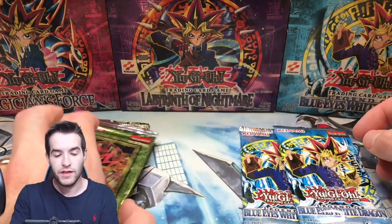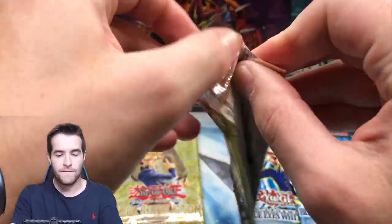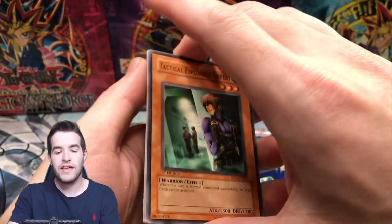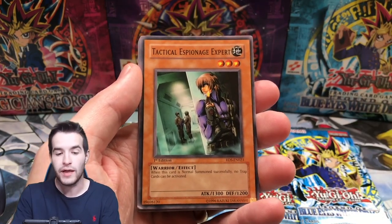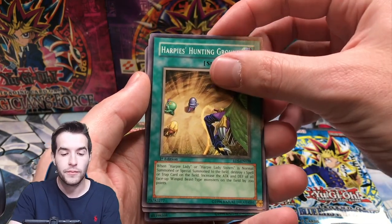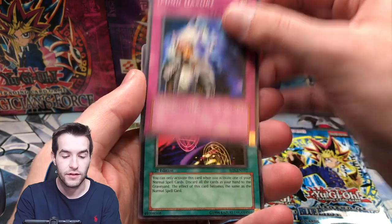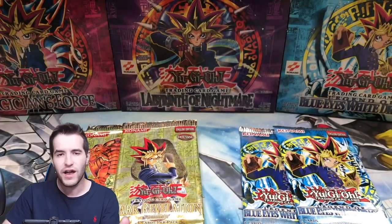Let's save some LOB for the end - let's go with Rise of Destiny, first edition. We have a Tactical Espionage Expert. I always say to Koichi we do have two of them now, so a third would make a playset - that'd be pretty cool. Ultimate Rare. Element Magician, Heartbeat Hunting Ground, Mind Haxer. We didn't get the Koichi it looks like. We've got a Serial Spell. Just a Serial Spell - it's fine.